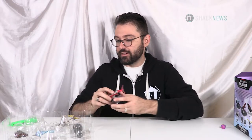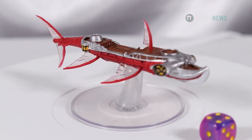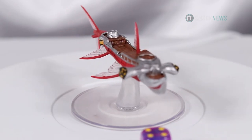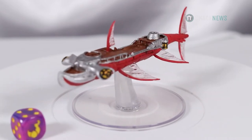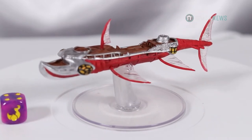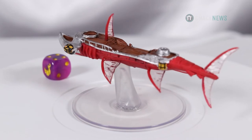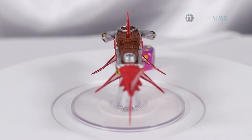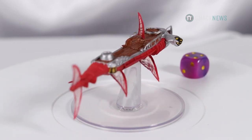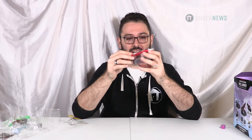We're going to start with the Hammerhead Ship. I love the translucent plastic on these things — I think it adds a lot of detail. For pre-painted miniatures, they don't look that bad. If you're not a fan, you can always use some painting tape, prime it and paint it how you want. You might want to put some painting tape on the translucent plastic too so you don't cover that up. This is a cool little ship — if you haven't caught the gag, it's a hammerhead shark but it's an actual ship that you fly around. These are probably very famous ships in the lore.